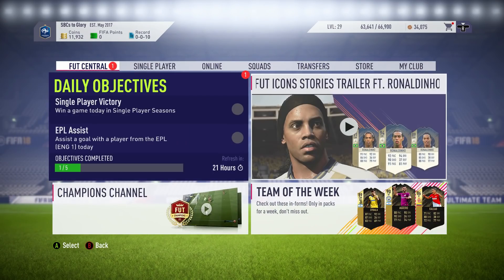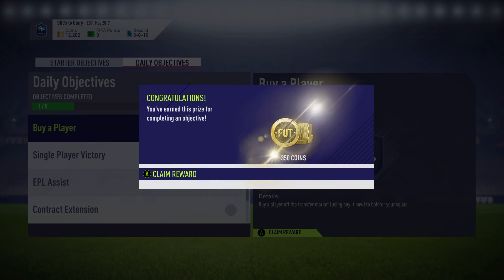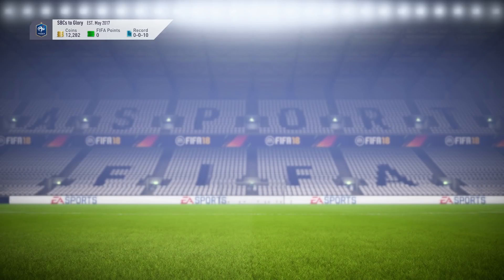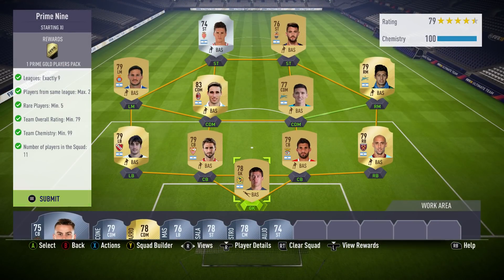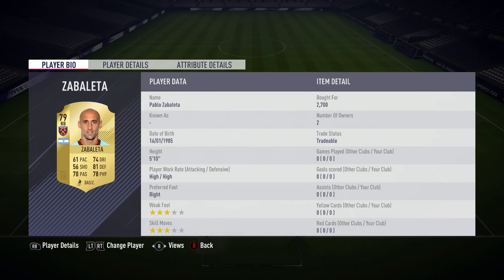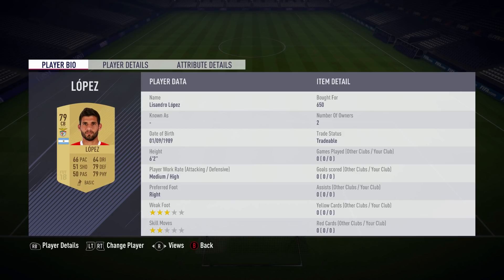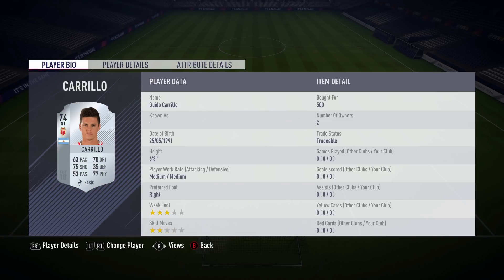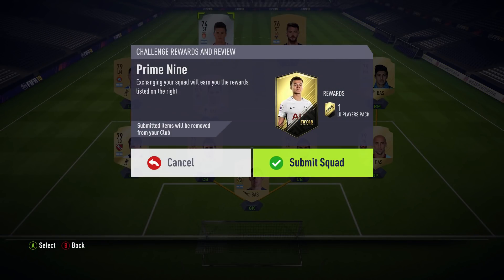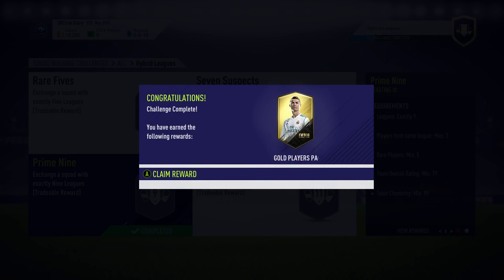We're going to move over to the SBCs right now and go into the Prime 9, which is this one right here — we're getting another 45k pack. The 45k pack was so good to me last time, so hopefully we can get something this time as well. As you can see, I didn't really spend too much on this SBC — very cheap, to be honest. Maybe maximum 7,000 coins. It's a very nice and cheap SBC, and of course we're getting a 45k pack, so we only need to make around 7,000 coins back to break even, and everything after that is profit.